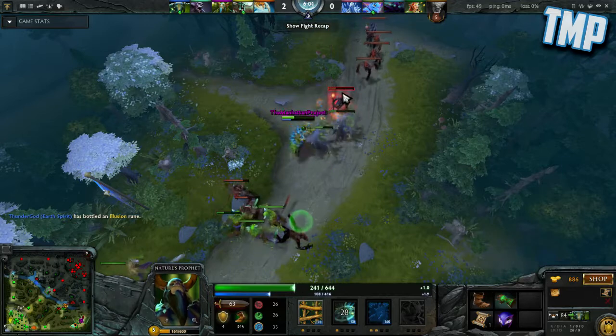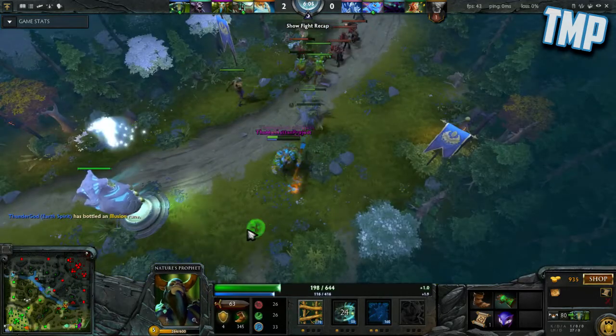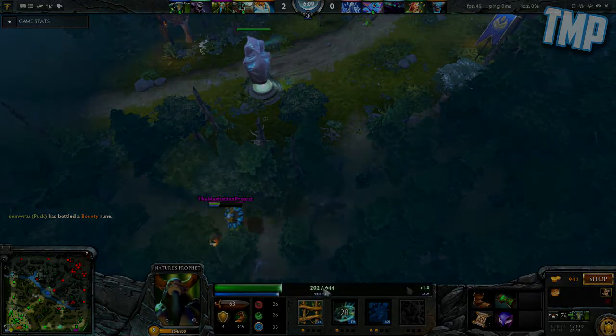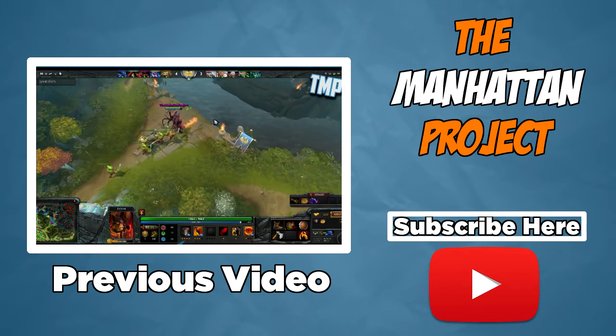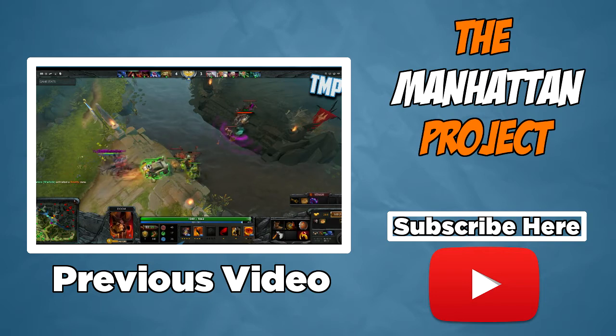In conclusion, Nature's Prophet is a great split pusher because of the Aghanim's Scepter upgrade to his ultimate. He's also able to contribute to early kills by using his global Teleport, and overall I think he's made a good resurgence into the current meta. Well guys, that's it for today's video. If you enjoyed it, be sure to leave a like and subscribe to my channel for more content. I have videos linked down below in the description — thanks for watching and have a great day.